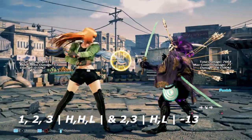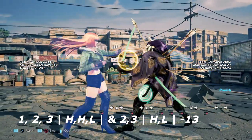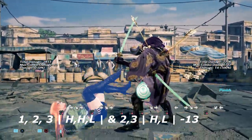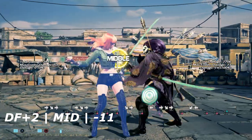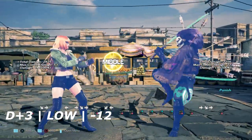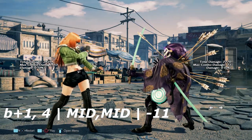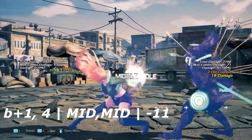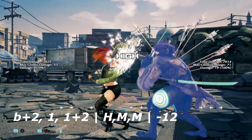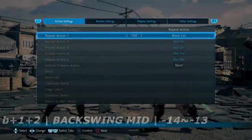Starting the jab punishment section: we have 1,2,3 and then 2 into 3 — high, high, low and then high, low — both of which are negative 13. You can't get much except a wall standing 4 or a low parry if you read it. Second, we have down 4 plus 2, a regular launching mid, but it is only negative 11 on block so Yoshimitsu can only get jabs. Up next is down 3, a cheeky low that's negative 12 on block — Yoshimitsu can't get much but a wall standing 4. Back 1,4 is just a set of mids, only negative 11 — only jabs. Then we have back plus 2 into 1 into 1 plus 2, high mid mid, only negative 12 — we can only get a down forward 4.